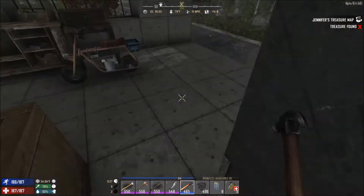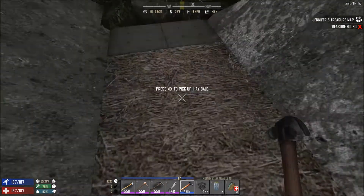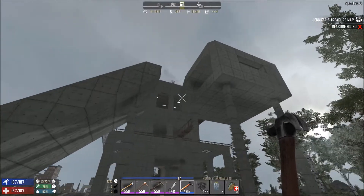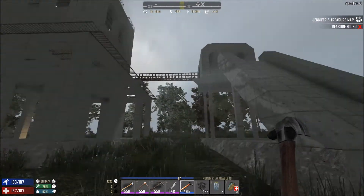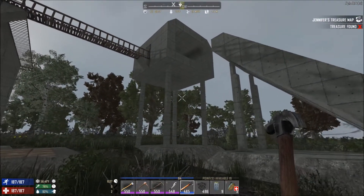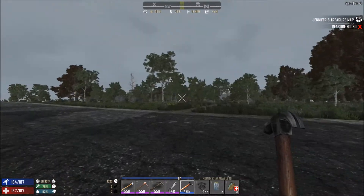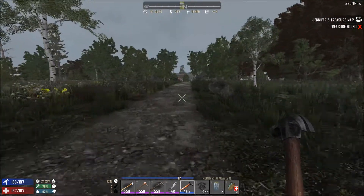I've placed a few haybales as I said I was going to do, and I've fully upgraded all of the pillar supports for the garage. Unfortunately, when I log out of the game and log back in, the bike is always on the ground level, which is a pain. But anyway, we're going to spend today doing more work on the base.